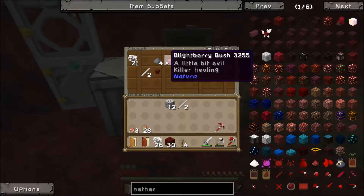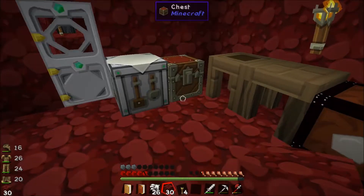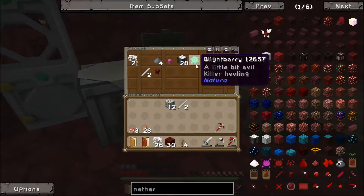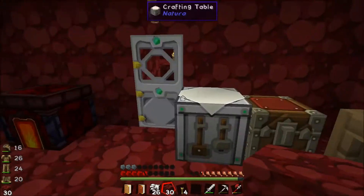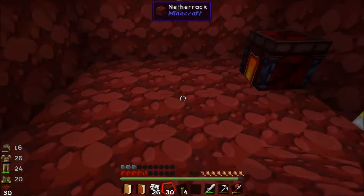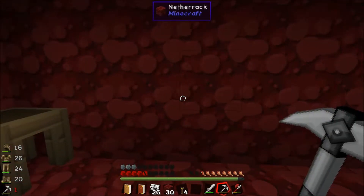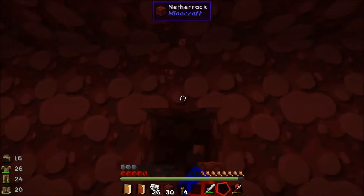These are added by the Natura mod pack. There are a number of other bushes and foods that spawn in the nether now and they all basically suck. We can eat blightberries, however they have some negative status ailments to them. Pretty much every other nether food that Natura adds does the same thing — so in a pinch we can eat them, but we need to make sure we're in a safe place so the negative status ailments don't screw us over. So why don't we go ahead and get started with the mushroom farm. Hunger's already starting to go down a little bit, so the sooner we can get this set up, the better off we'll be.